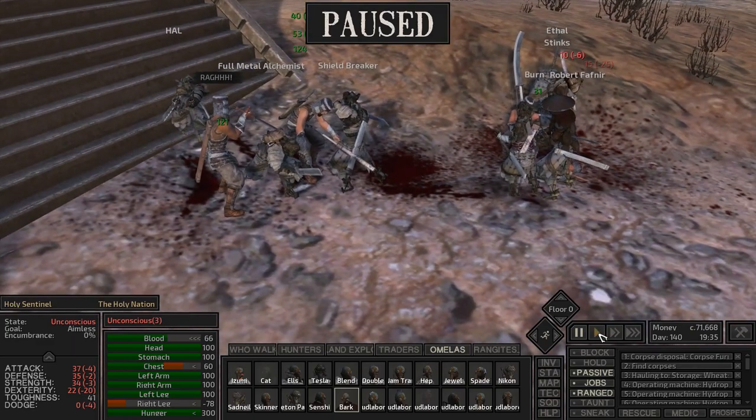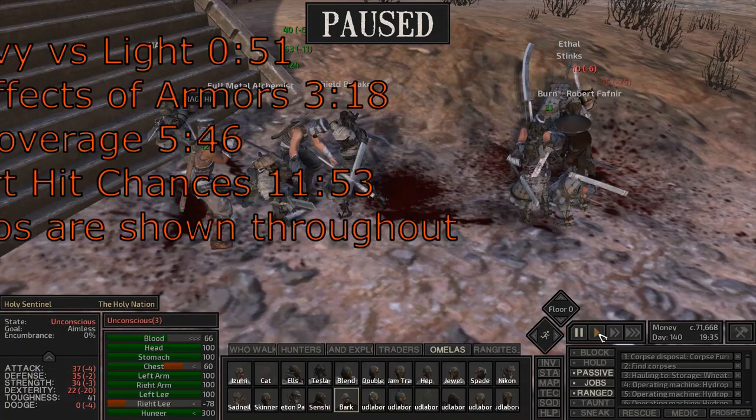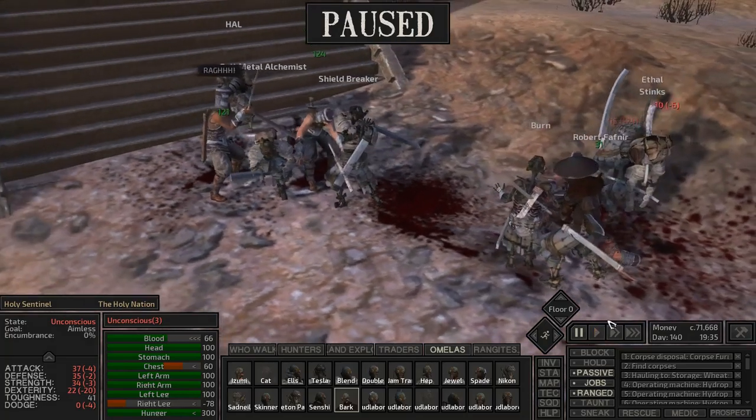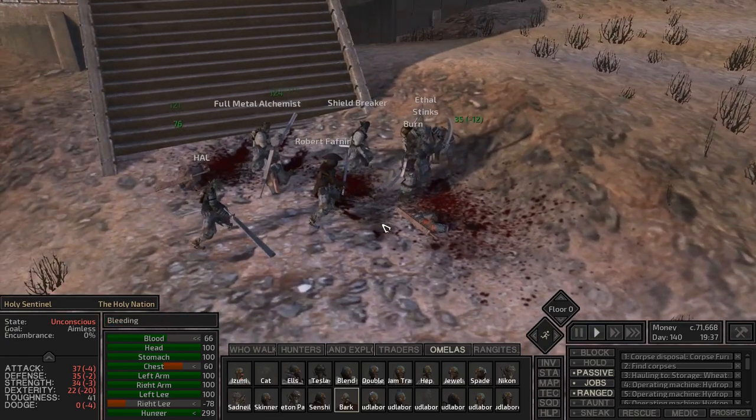As someone attacks you, there are a number of interesting things that happen in this game. For a general overview, I'm going to talk about heavy and light armor and their differences, special effects that some armors have, hit chances for different body parts, and eventually a holistic review and some of my favorite armor combos.